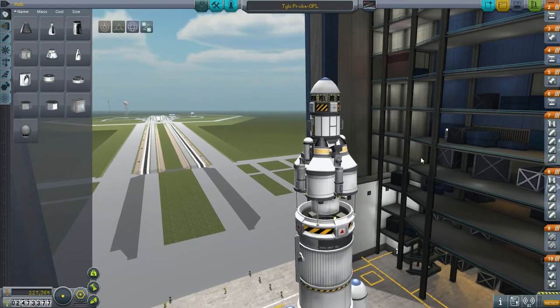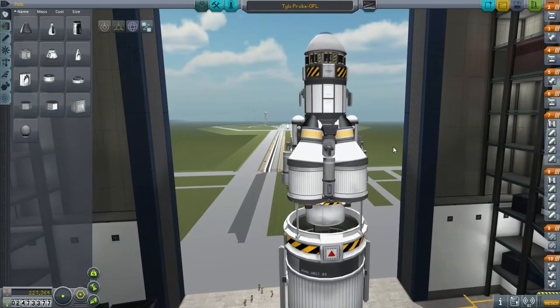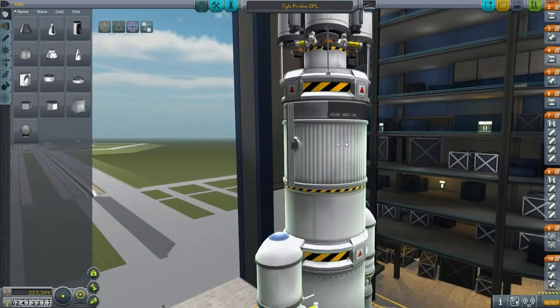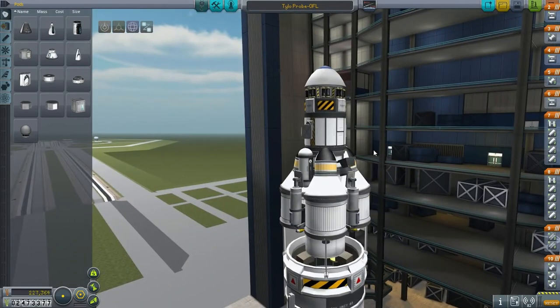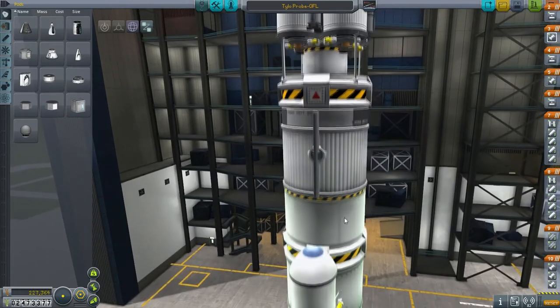So this is what I designed for this mission. The lander has 3400 delta-V so it's not going to do the entire descent on its own. This is also a descent stage, and also a getting-into-orbit-around-Tylo stage, so we're going to have both working for us hopefully.